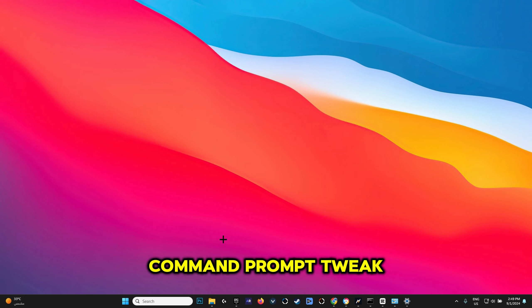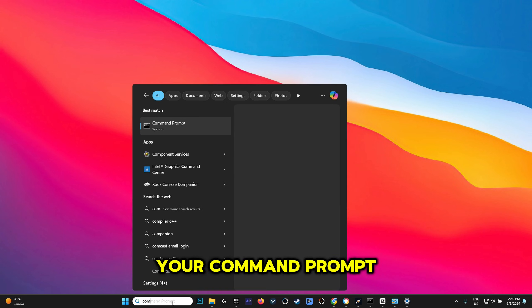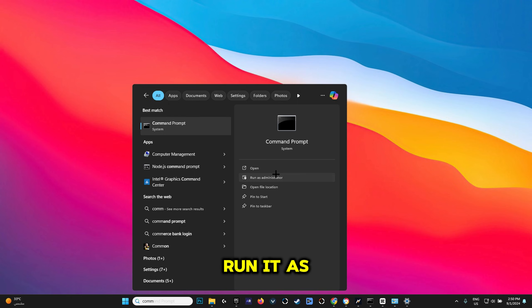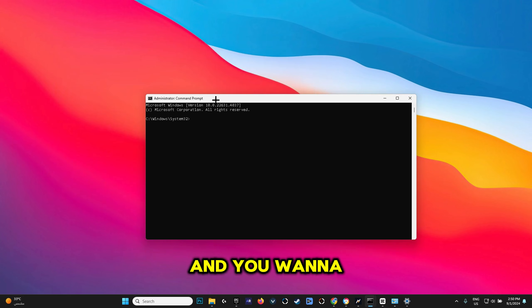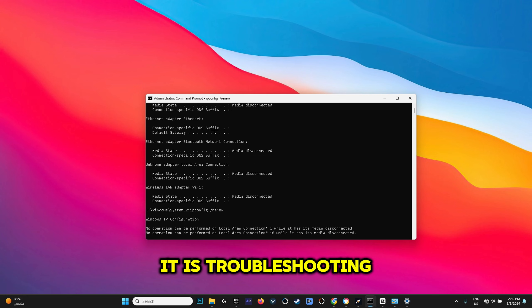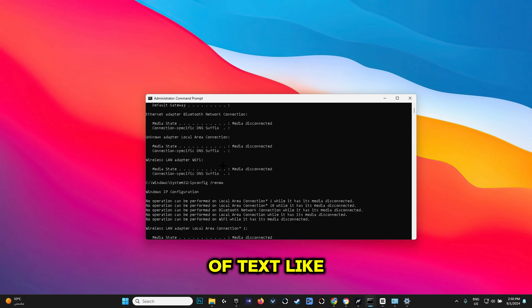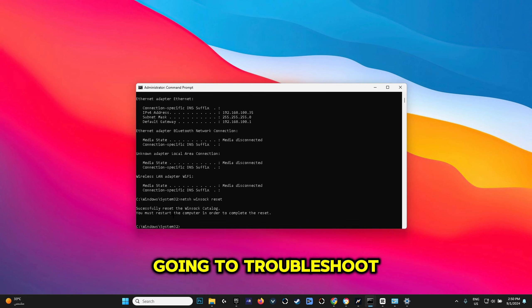For the last tweak in today's video, we're going to use a Command Prompt tweak. What this will do is troubleshoot your internet to see if you have any problems and fix them. Head over to Command Prompt and make sure to run it as Administrator — that's really important or it will not work. Then hit Yes, copy and paste the command from the description below, and hit Enter. As you can see, it is troubleshooting my network right now. If you see a bunch of text like this, it worked. It's going to troubleshoot your network and fix any ongoing problems.